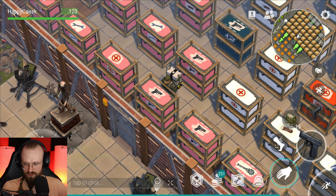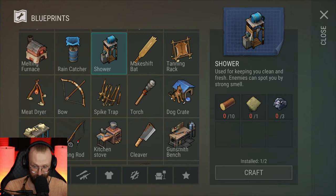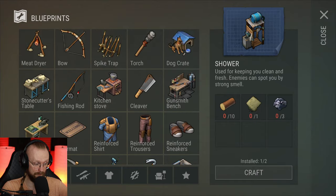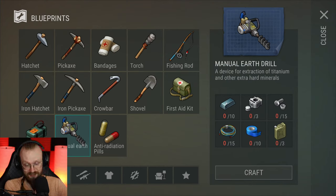The manual earth drill changed, and the water pump — you can now have two in your base, and two showers. Why would you have two showers? The manual earth drill is cheaper now. Now we need steel bars to craft it instead of titanium, because before you'd have to spend five or ten titanium to build it. So now it is a little bit cheaper — still expensive, but cheaper.